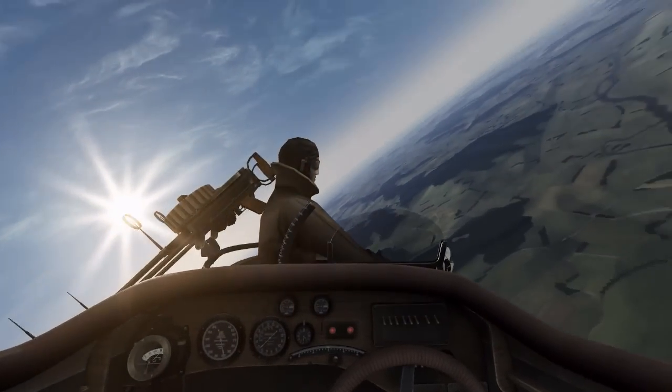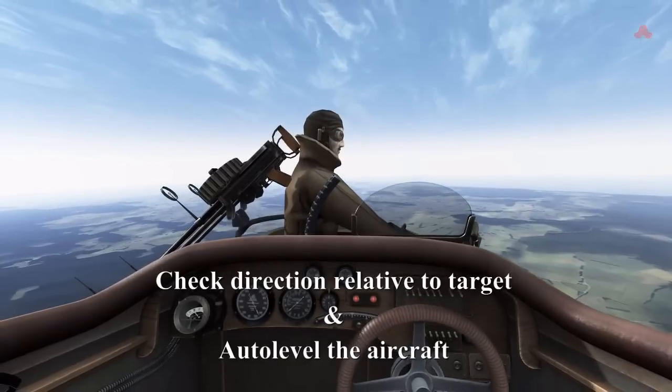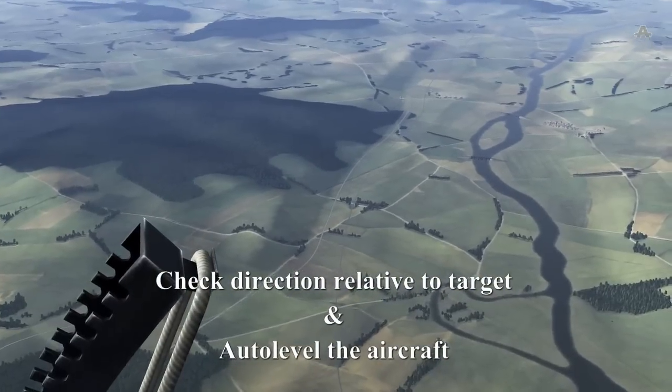If we had a front gunner in multiplayer, he could tell us when to roll out, but instead we have to guess it. Then we roll out, go to the front, stick it in order level, and then we get a good zoom in to see where the bridge is relative to us.